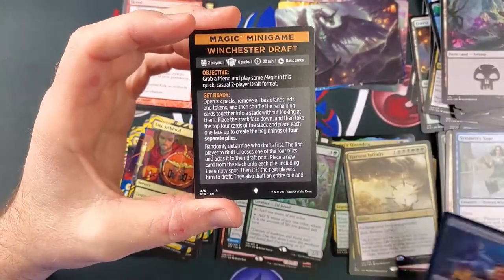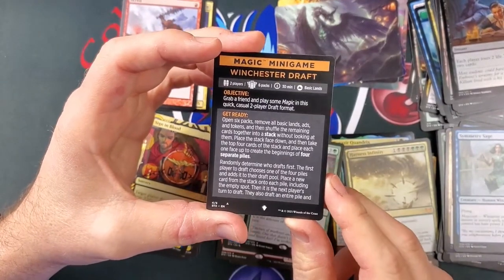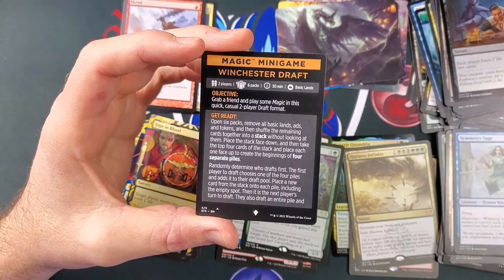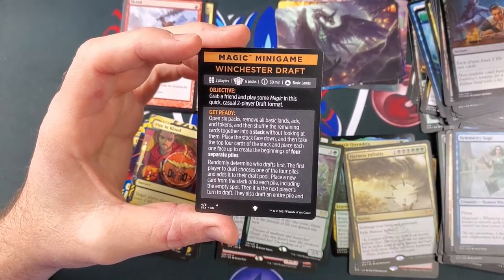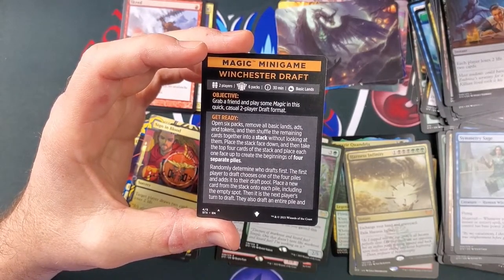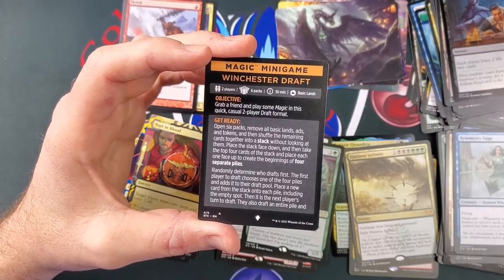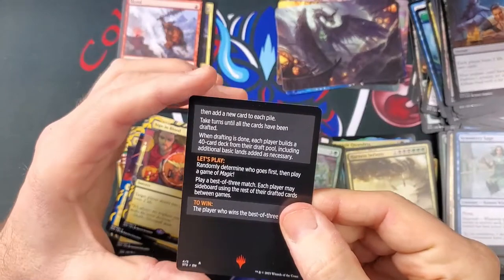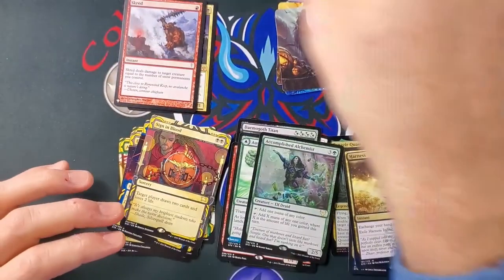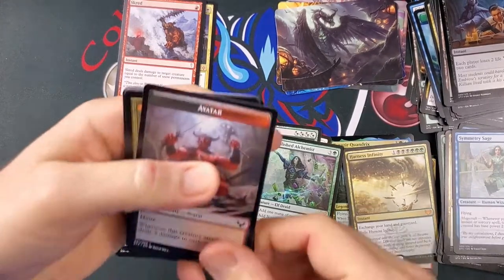Winchester Draft — that's new! I'm kind of curious to see what that is. 'Grab a friend and play some magic in this quick casual two-player format. Open six packs, remove all basic lands and tokens, then shuffle the remaining cards together in a stack. Place the stack face down, then take the top four cards and place each one face up creating four separate piles. The first player to draft chooses one pile, adds it to their draft pool, then places a new card on each pile. Take turns until all cards are drafted, then each player builds a 40-card deck and plays a best of three match.'